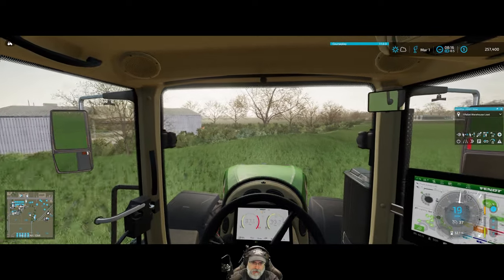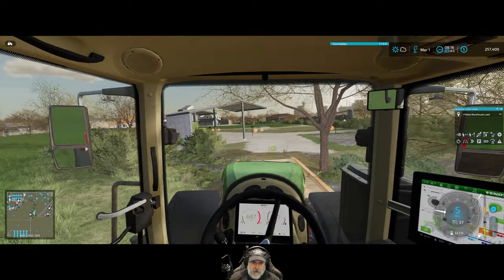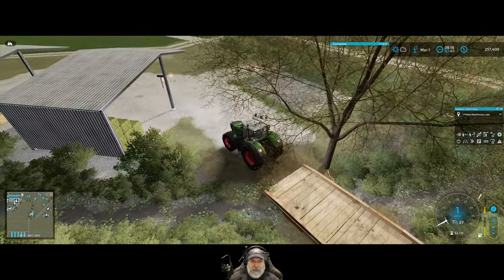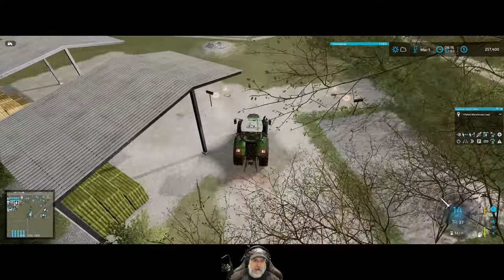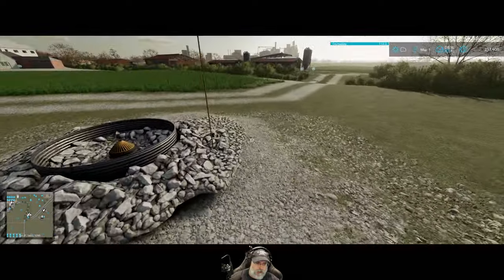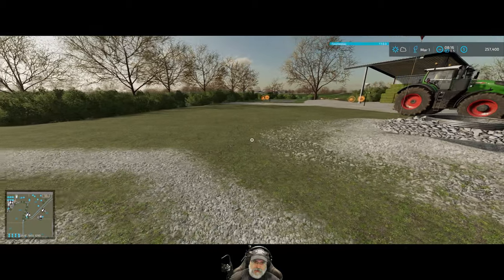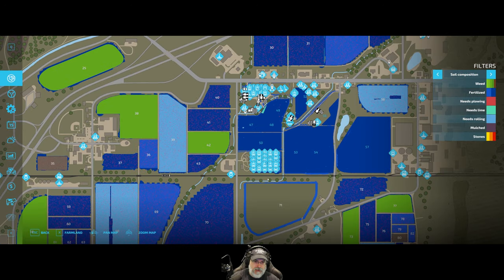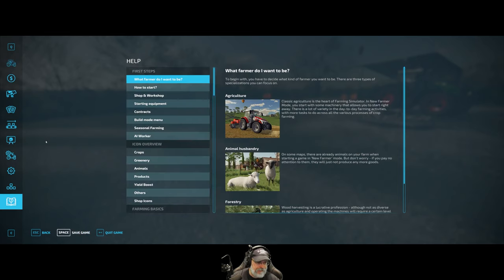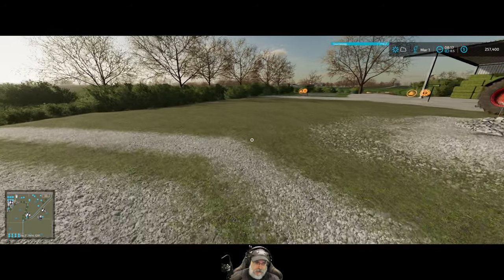Let's head over here — the first thing we're going to do is sell our round bale storage. I don't see myself needing to use this anymore, and if the time comes that we do, we can buy it again — it's not that expensive. I'm going to park the tractor over here for now. We're going to sell that and then do a little landscaping to prepare. Before we do anything else, let's save the game, and I want to make sure auto save is off so I control when saving happens — because if it's on automatic and you make a mistake and it saves, you're kind of hosed.